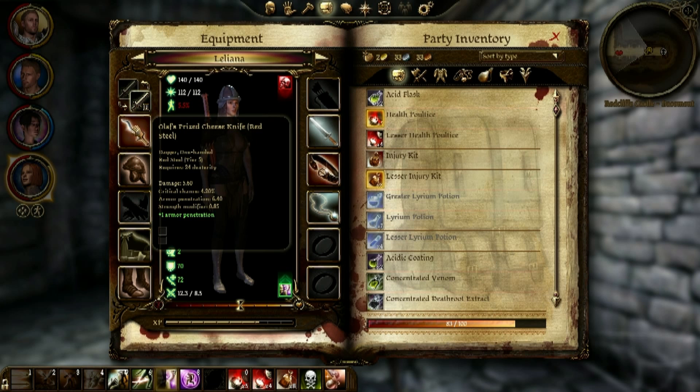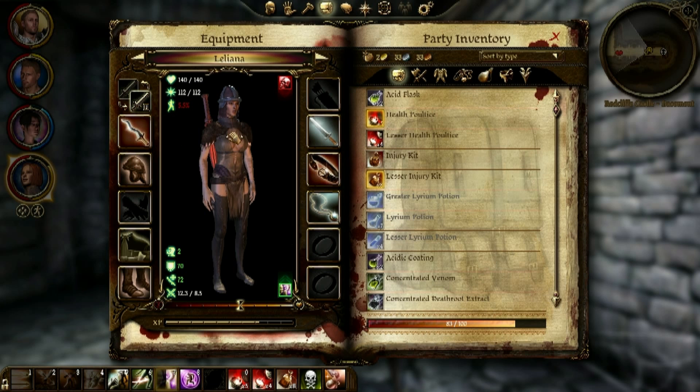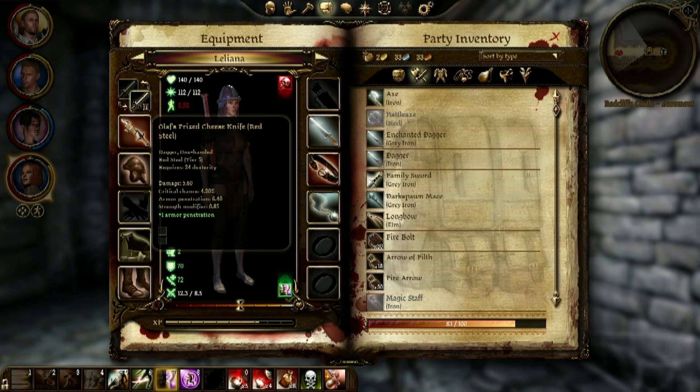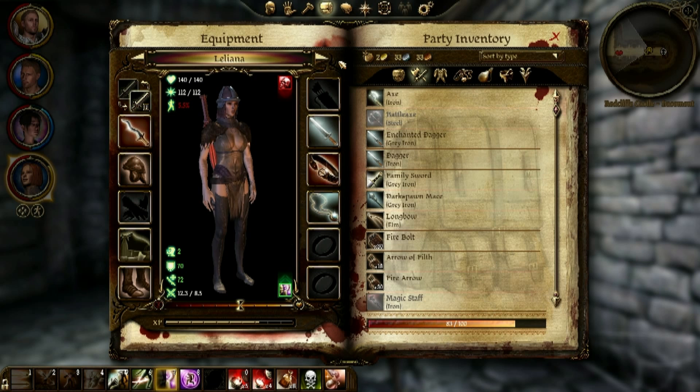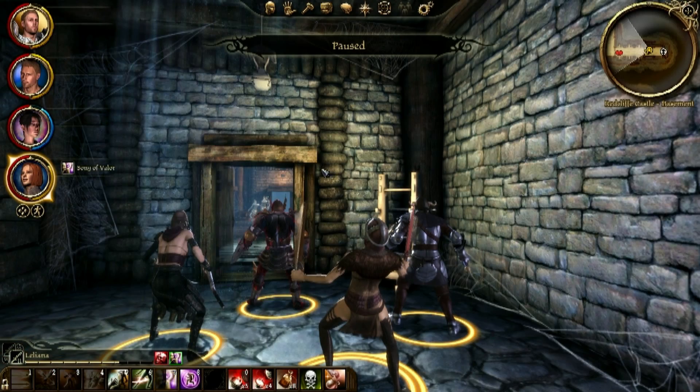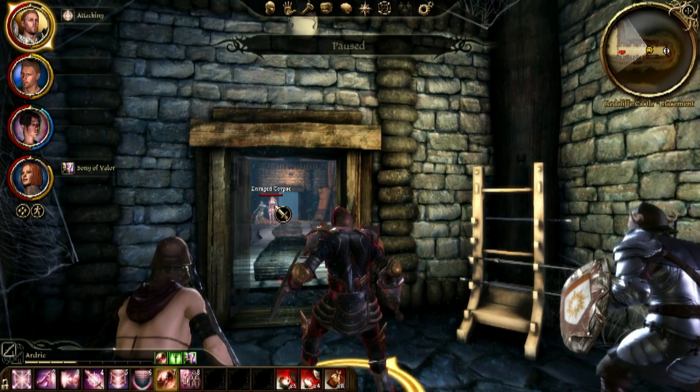She's got a surprise cheese knife and an enchanted dagger — they're daggers. Her cunning is lowered, which is a little bit of a problem. Alright, let's switch back to me and start fighting these enraged corpses.